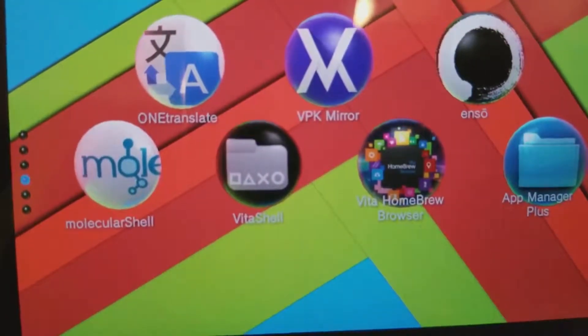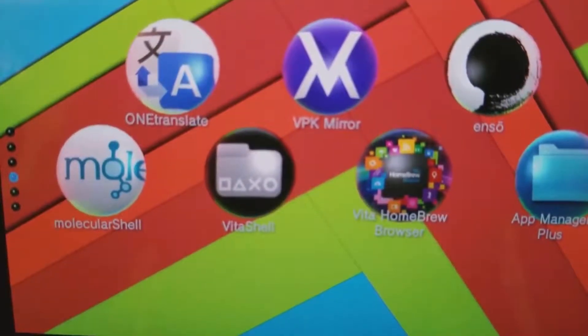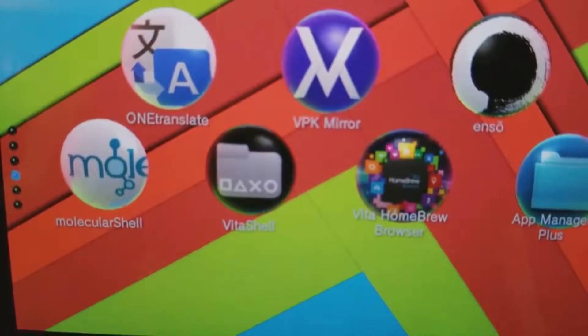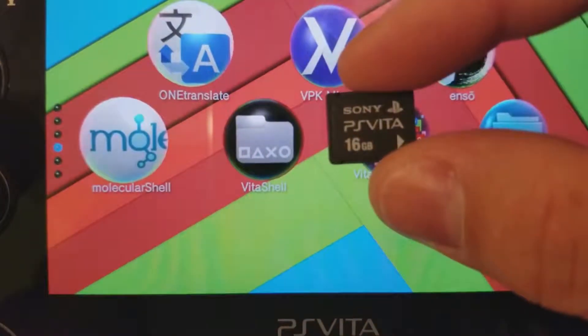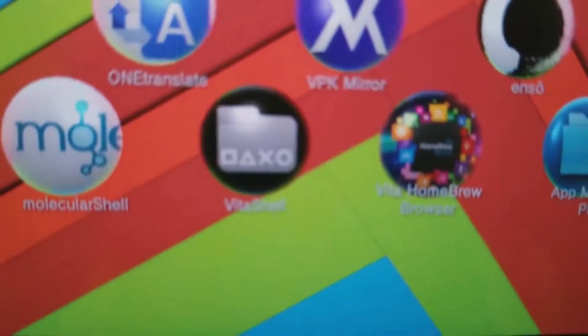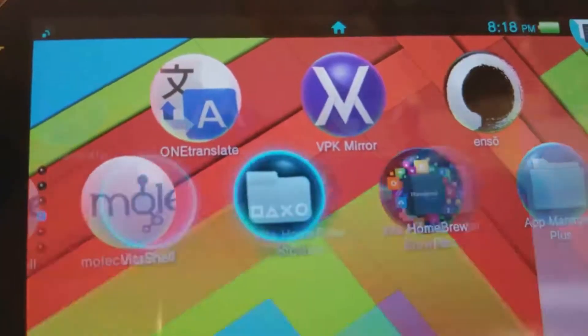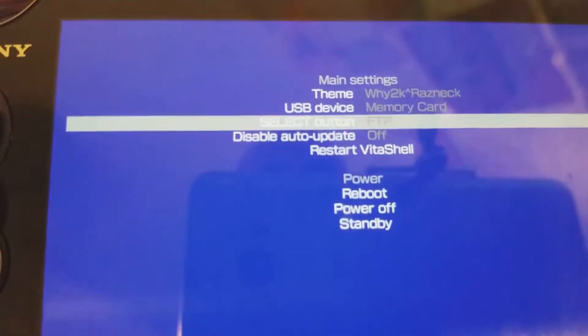You also need the SD-to-Vita adapter and it has to be set up — not technically as your main, you can have it set up as additional storage, but I have mine set up as my main storage. I don't have my PS Vita SD card in right now. As you can see there's nothing in there, just the connection. Normally you would go into VitaShell and hit Select to run FTP or USB, but with this method we're simply going to take out the SD card.